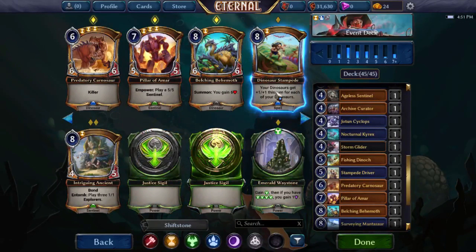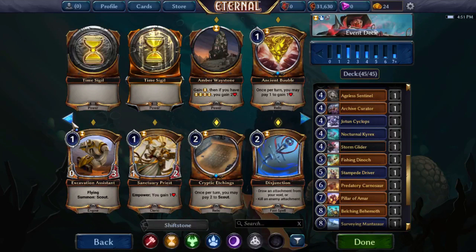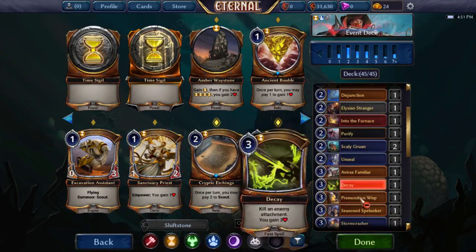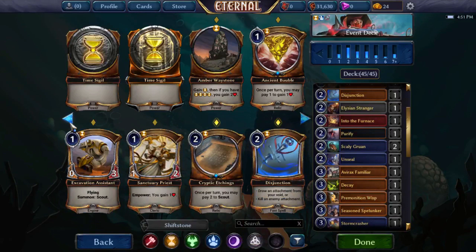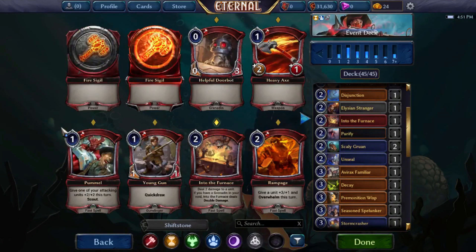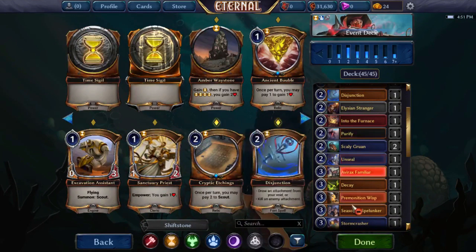We're obviously not playing Dinosaur Stampede because that card is not great in limited. I could see playing Excavation Assistant or even Sanctuary Priest, but the only combo we have with Priest is Premonition Wisp, and I'd rather just have it as primarily a three-power 2/2 rather than a reliable source of damage. I think this is fine.